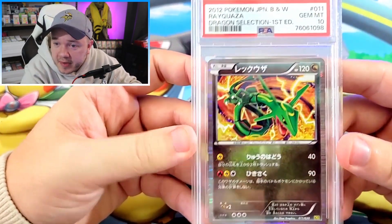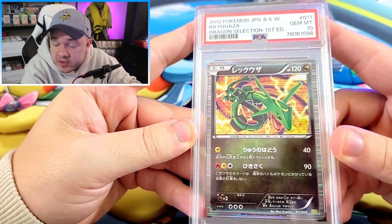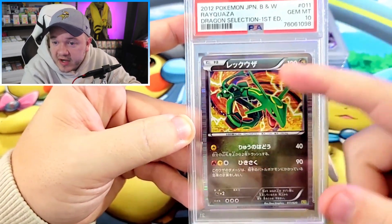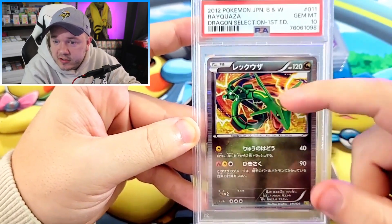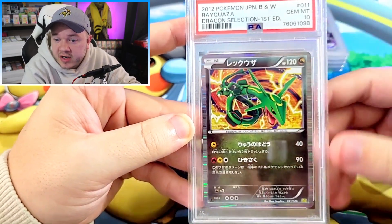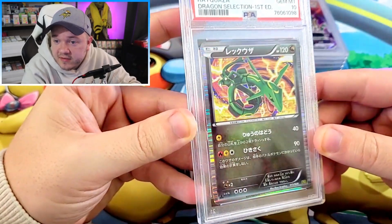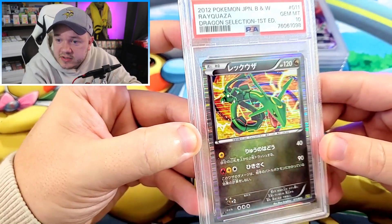Last but not least in the Rayquaza section, we've got a holo from the Black and White Dragon Selection — this is a Gem Mint 10. I've only graded one other Gem Mint 10 of this particular Rayquaza. I really like the look — all the fiery and electric swirl background going on there gives a really good contrast to the bright green Rayquaza in the front. Rayquaza's looking very badass. I really like the Lion Holo — it continues to grow on me. It's unique, you know exactly what era it's from, and it makes things stand out.